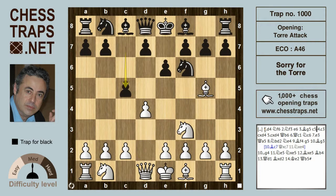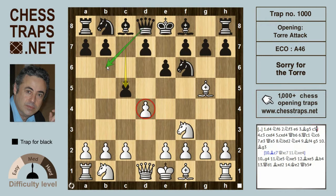One way Black can treat this is by playing c5 — a good aggressive response challenging the center immediately and opening up a diagonal for the queen, who often gets to b6 hitting the b2 pawn. White supports the center with c3, but after c takes d4 and c takes d4, the queen goes to b6 hitting the pawn on b2.